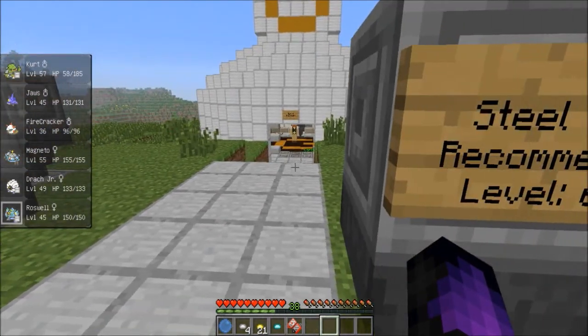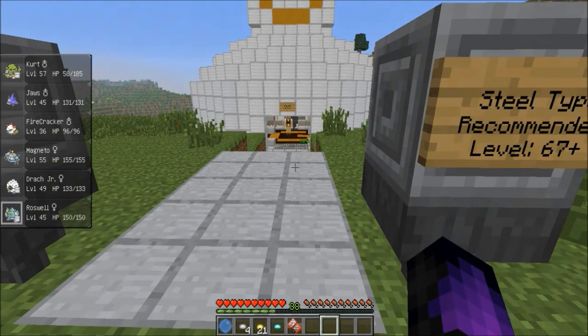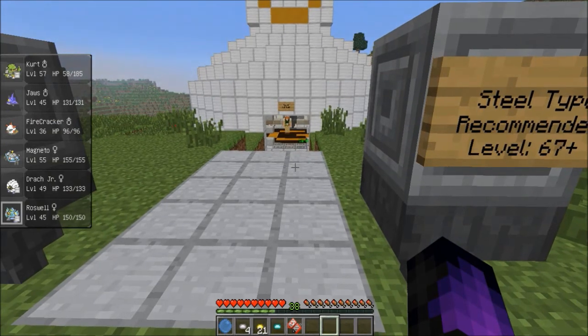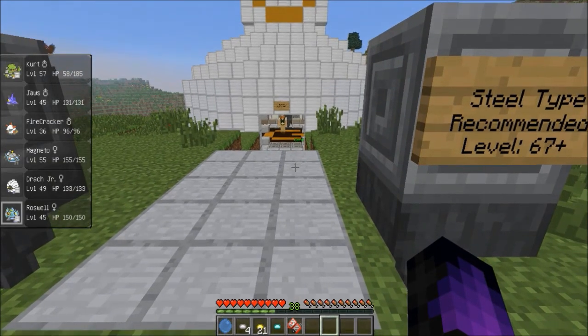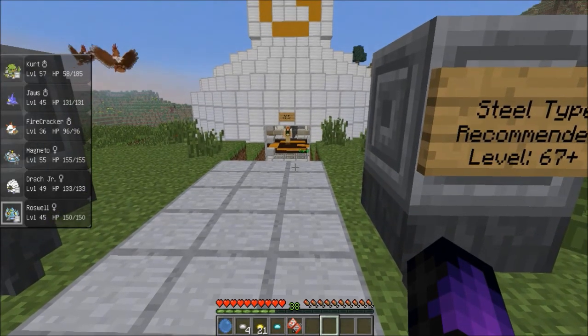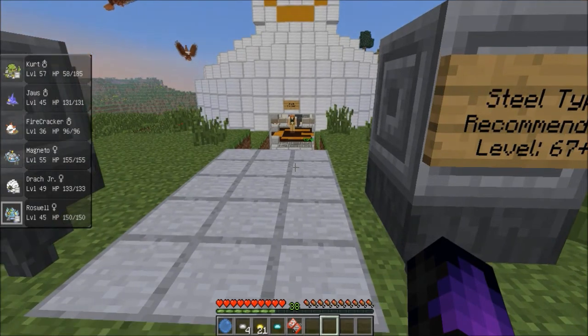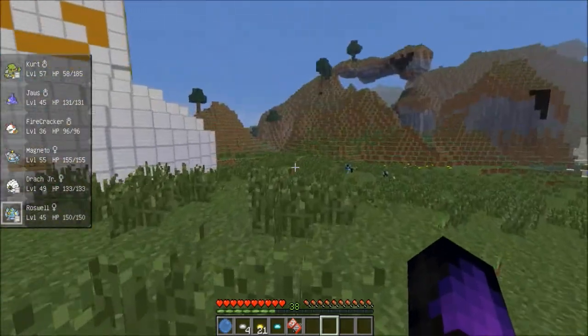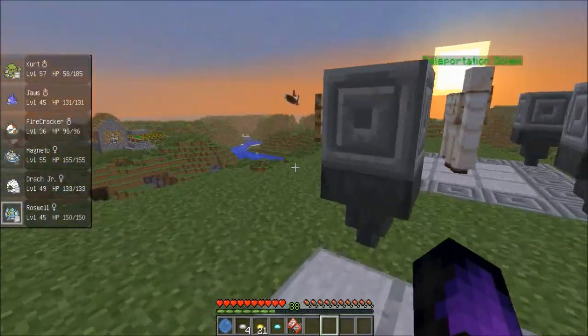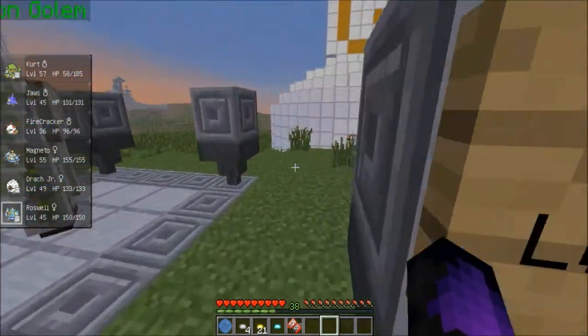So our heavy hitters are definitely going to be Kurt and Roswell, but also Firecracker and Drock Jr. Let's go back to our home base and plan this out. So we've got Firecracker — we gotta get him leveled up, but we can only level him up on really high level encounters because all the stuff around here is so low leveled.